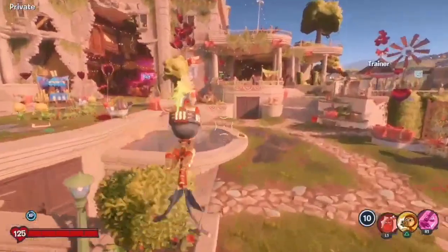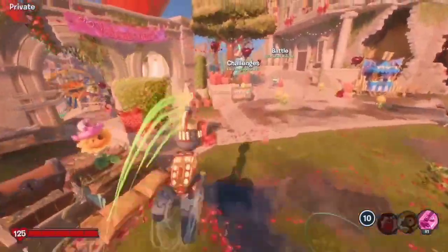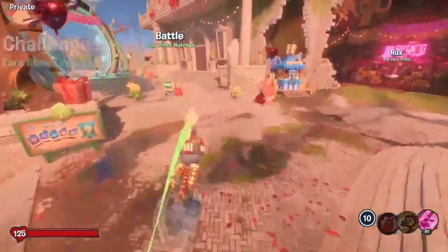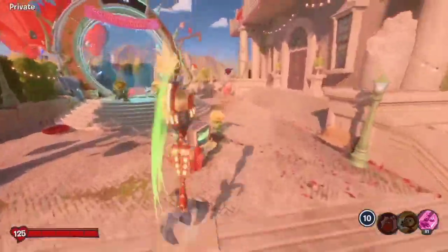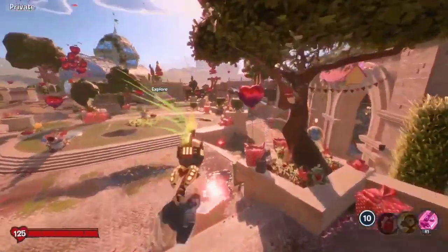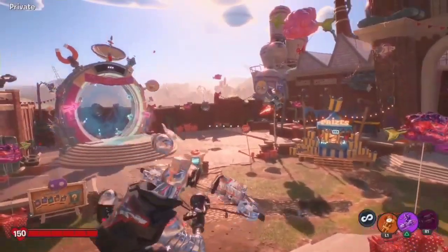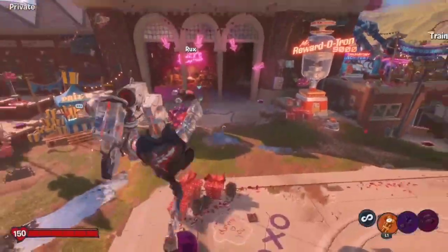What's up guys, it's Matt2000 and today I'm back with another video. This time it's a glitch for P-Shooter and Foot-Soldier. This glitch is similar to the Morph glitch from Garden Warfare 2, but it's slightly different in the way that it doesn't actually give you any combat benefits.